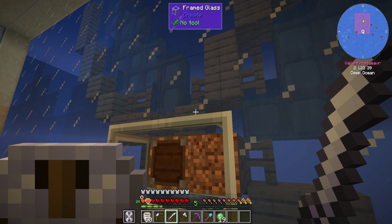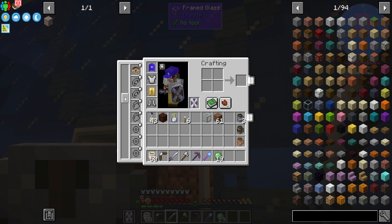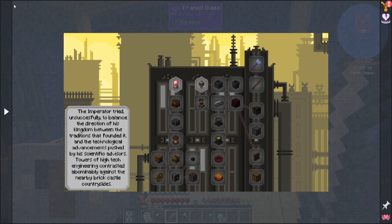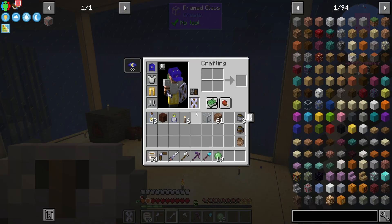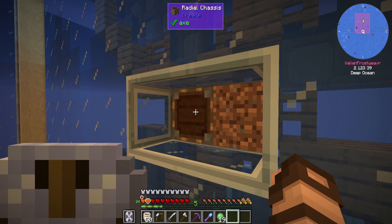I'm on version 108 now instead of 104, so some things have changed. I can actually put my engineer's goggles in my curio slot for starters. I also have a ton of quest items that are now available for rewards that I need to claim. But there's been a lot of bug fixes and things like that, so hopefully things will work better.